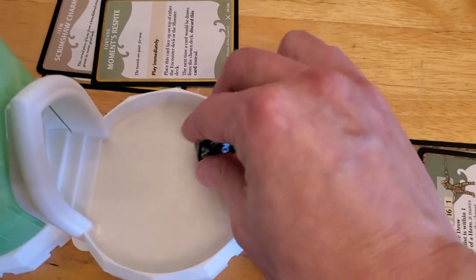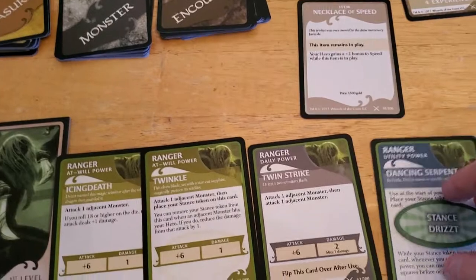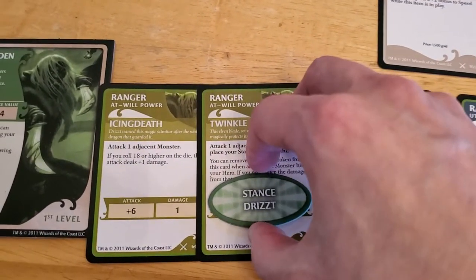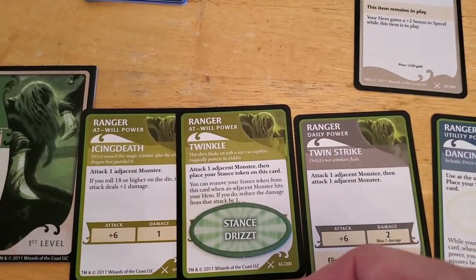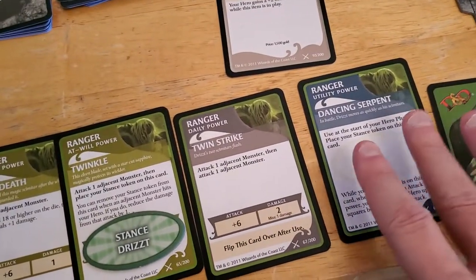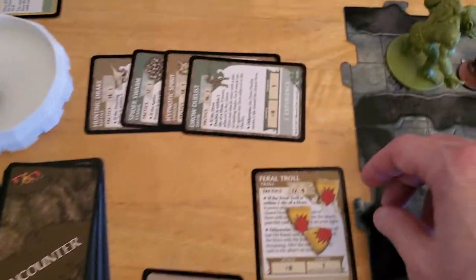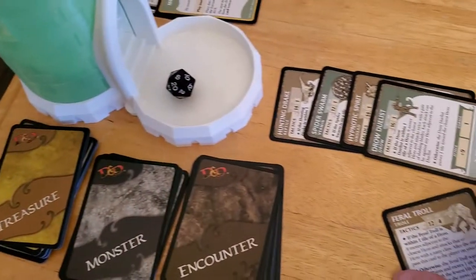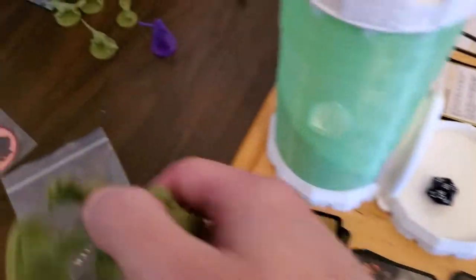And we got 8, which is enough. So that also means that we move the Stance Token over here. And next time we would get hit, we remove the Stance Token. So that also means we don't have this ability at the moment. But I think this is better. So the Troll goes down. We'll remove these and put them over here. Take the Troll off - we'll just place it sideways. Troll is gone.